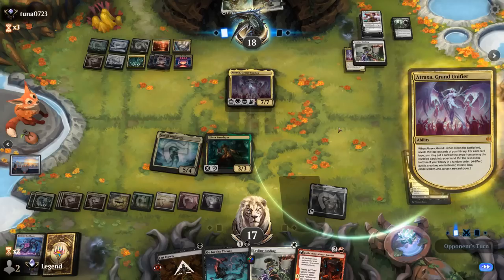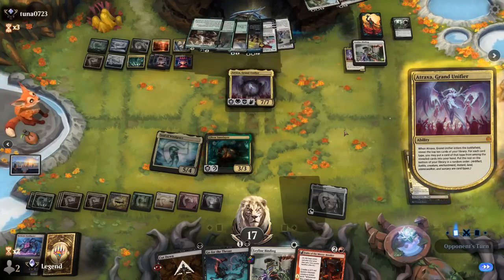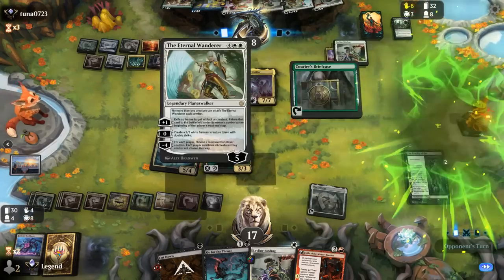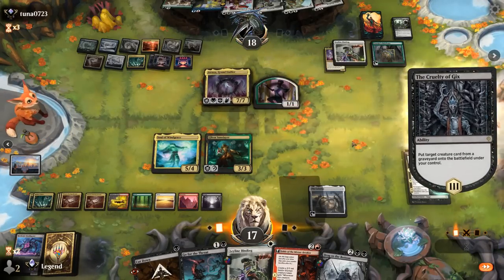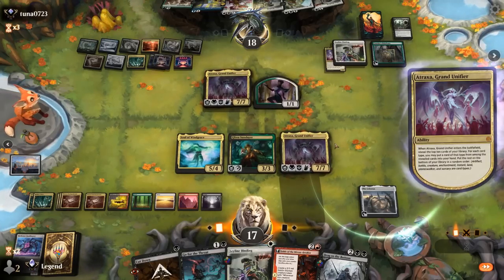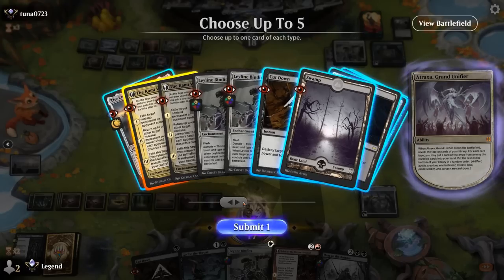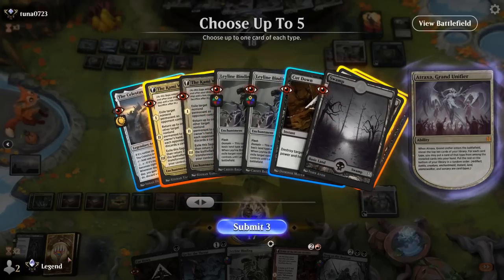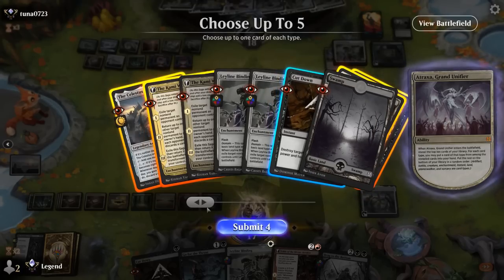Opponent also has another Herd Migration, a Briefcase, Joint Exploration, and double Binding in hand — so this game is far from over. For now we'll reanimate an Atraxa. Kami War seems better than another Binding here. Grab an untapped land, and from the Atraxa we get a Celestus and a Cutdown. We have 29 cards left in library so we're not close to decking. Can maybe start with Duress once again. Opponent has four mana thanks to the Briefcase so they can flash an Emperor. Drag can deal with Herd Migration, but Binding is the most flexible answer — probably just grab a Binding.